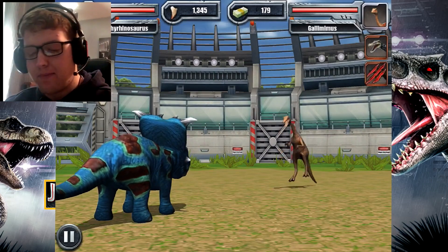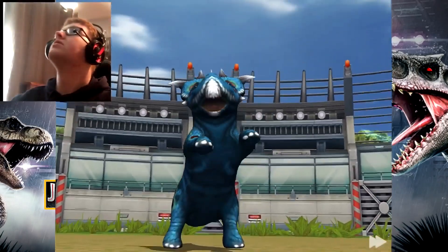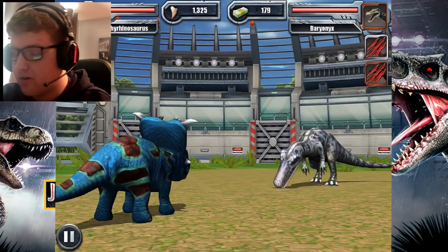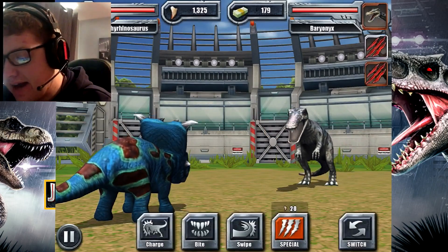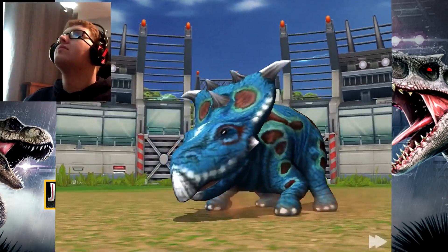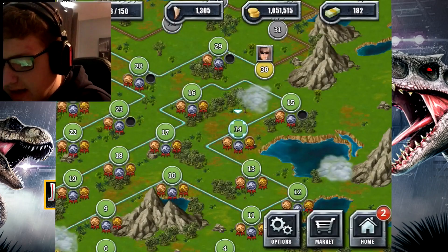Gallimimus — sorry buddy, you're going to get defeated again. And the next one, Baryonyx — too bad, I'm going to block your move. Finish him off, Pachyrhinosaurus! We now have three badges on that level, only plenty more to go — three more to clear and problem solved.